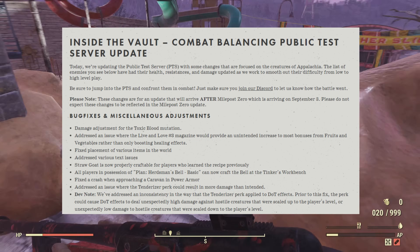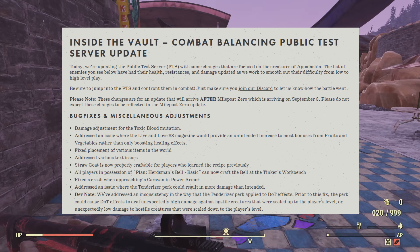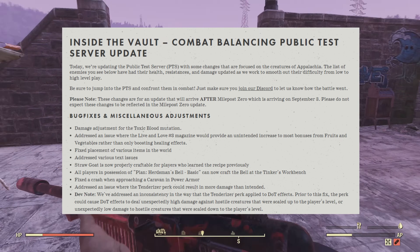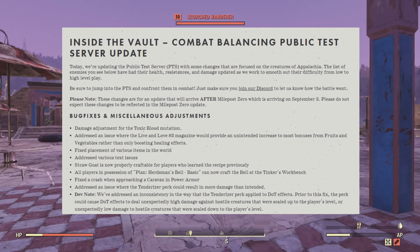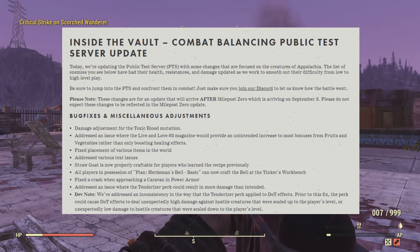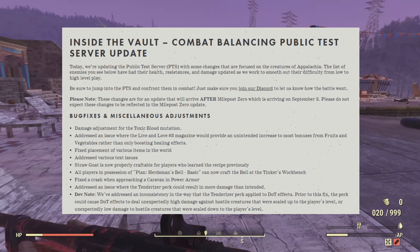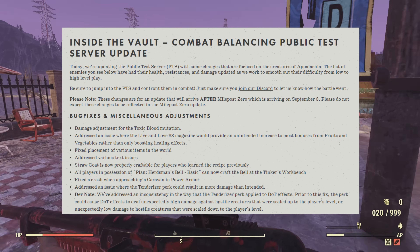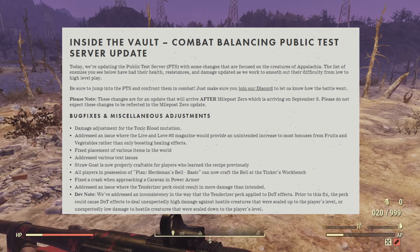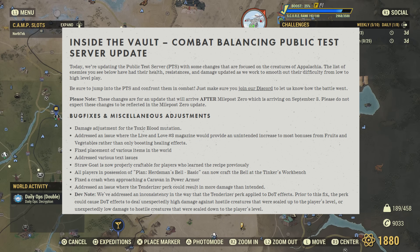Addressed an issue with the Tenderizer perk that could result in more damage than intended. The dev note says they addressed an inconsistency in the way the Tenderizer perk is applied to DoT effects. Prior to the fix, it could cause DoT effects to deal unexpectedly high damage against creatures scaled up to the player's level, or unexpectedly low damage to creatures scaled down. To me this mainly affects the Cremator and isn't a huge deal for other weapons.